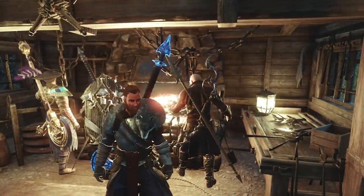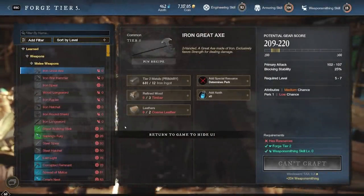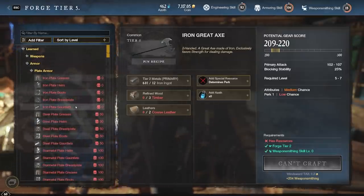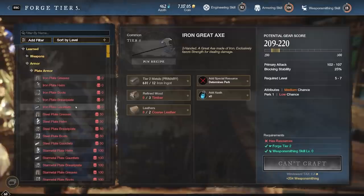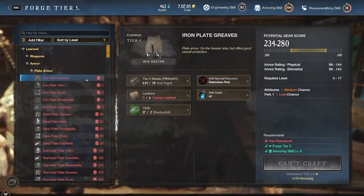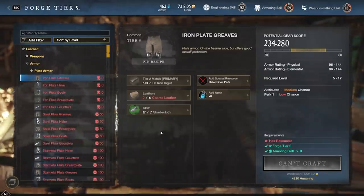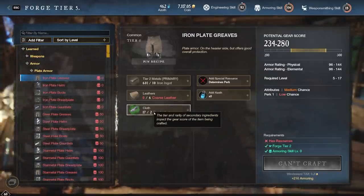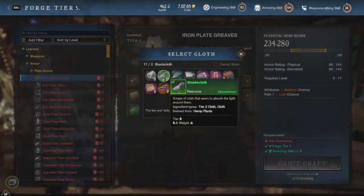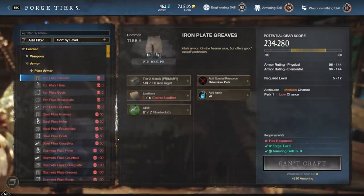Starting off over here at the forge. This is going to be the main place we're going to be talking about all of the gear. While this is applicable to weapons and engineering as well, I'm going to be mainly focusing on armor as that's what I have the most experience in. One quick thing you need to check whenever you are making gear: as you can see here, it automatically selected the rarest material I have for these lower level items, and usually that's not going to be what you want to use. So make sure you're double checking all of the materials that are auto selected for you.